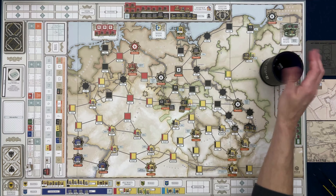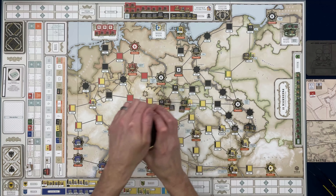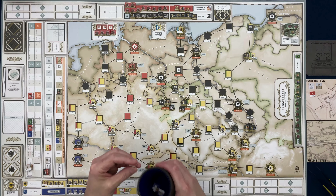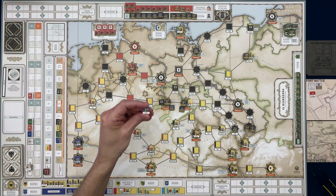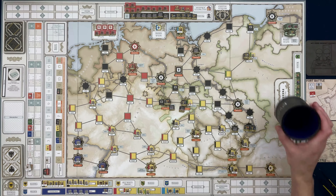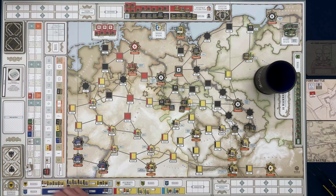Next we go to the French player and randomly draw a French leader. It is a 1/8 leader, which goes into their unit reserve. The remaining French leaders go back into the commander reserve — they still have four in there.